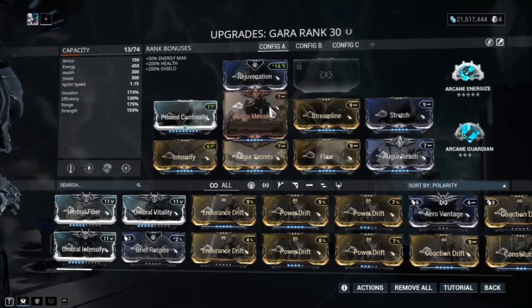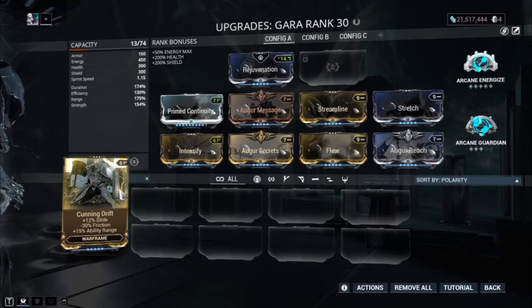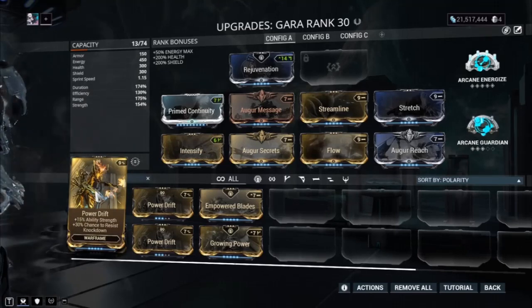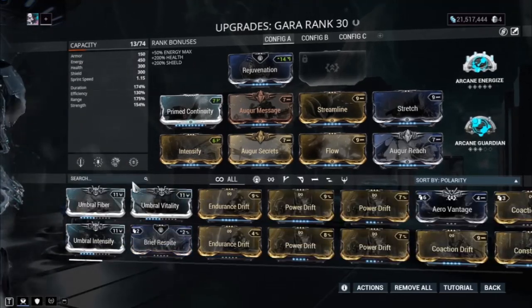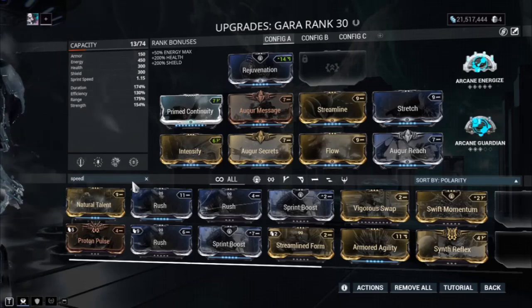There are three mods you can choose from for those extra slots: Cunning Drift, which gives you even more range so your number one can reach even further — probably the best option of the three. Another choice is Power Drift for more power strength, though adding more isn't very useful since you're already capped on damage reduction. The third option is any utility mod — Sprint Boost, Parkour Velocity, Holster Speed — whatever suits your playstyle.